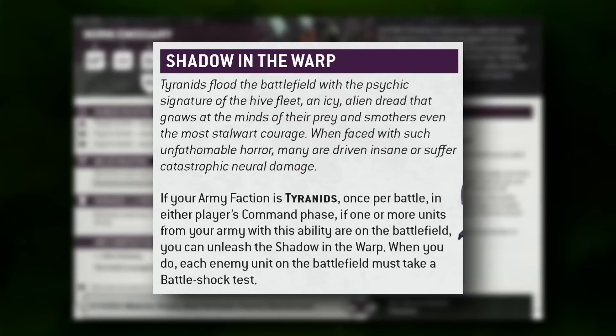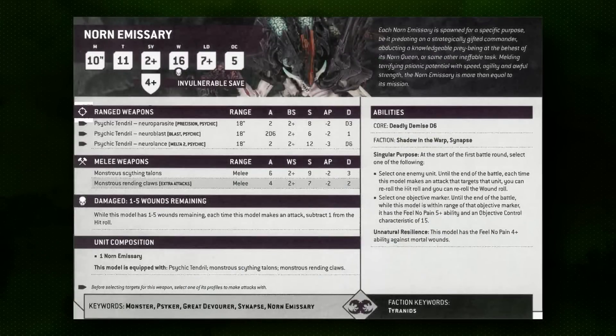The last unifying ability is Singular Purpose — the real headliner for the Norns. At the start of the first battle round you choose either one enemy unit or one objective marker. If you choose an enemy unit, you get full hit and wound re-rolls against it, which can really improve their middling base melee strength against heavy armor. Notably, this applies to ranged weapons too, and since it's selected after deployment, you get a little reactivity in your targeting.